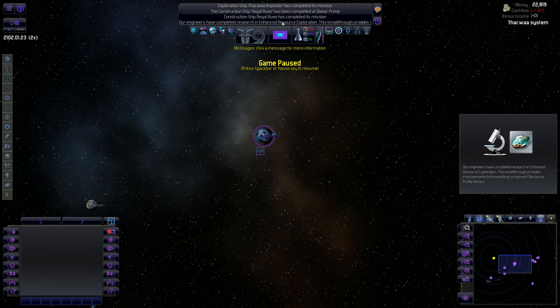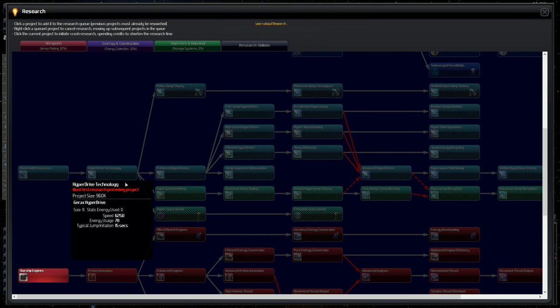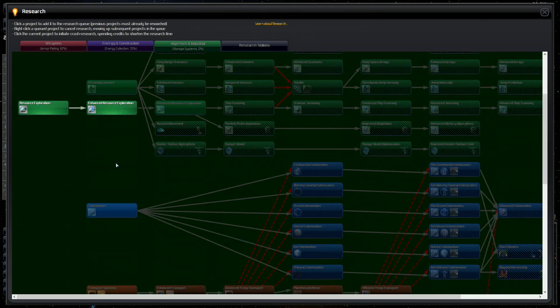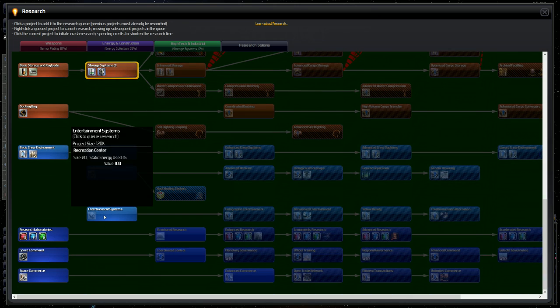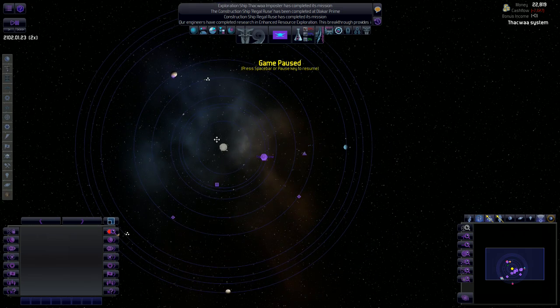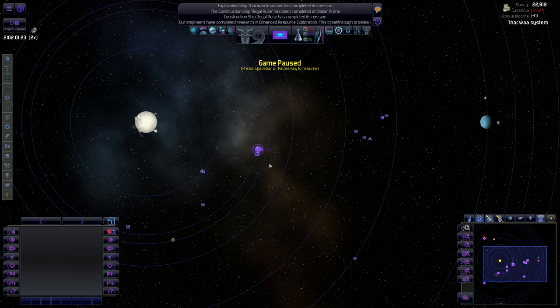Engineers completed research on enhanced resource exploration. Shields are also completed, and we're now working on energy collectors. Next up: advanced nuclear fission, then ship storage systems, medical systems, and entertainment systems — we'll need those last two to improve happiness. That's where we sit right now. We're exploring our solar system, getting a good feel for things, and it's looking like a pretty good start. Hope you enjoyed this episode — see you next time.